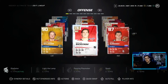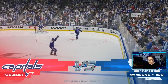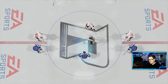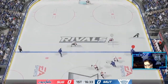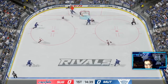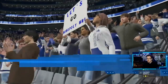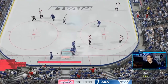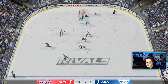Game number two — we're playing a Caps fan, again div nine. We're wearing the reverse retros, which are beautiful in game. He's got Nylander and Malkin. Sam Bennett gets us going, then Nyquist picks up a second chance and buries it — one nothing. Dylan Larkin answers to tie it one one. This guy is definitely a better player, getting interesting here.